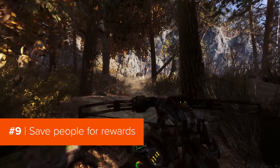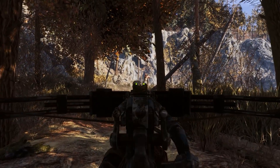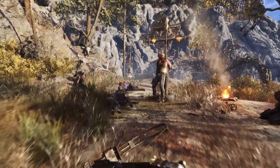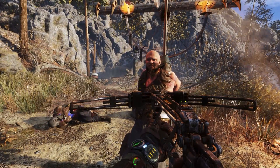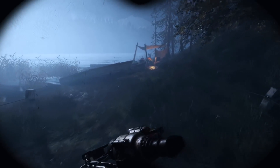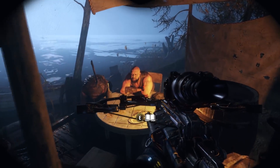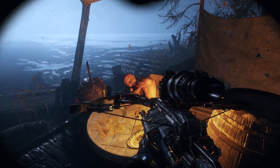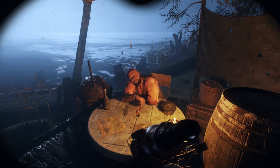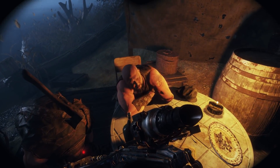Metro Exodus does pay you back for your selfless acts. For instance, in the Taiga stage, you come across a man tied to a pole and being harassed by a hungry wolf. You can choose to ignore him, but if you save him, you'll see him later by the lake and he'll gift you a few bits of ammo and crafting resources. He's not a huge help — he seems like he's had a bit to drink — but it feels good that he's able to do that with his life. Although, you did kill an innocent wolf for it, so you just can't win in the wasteland.